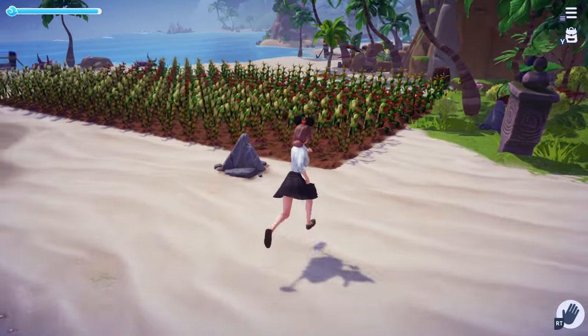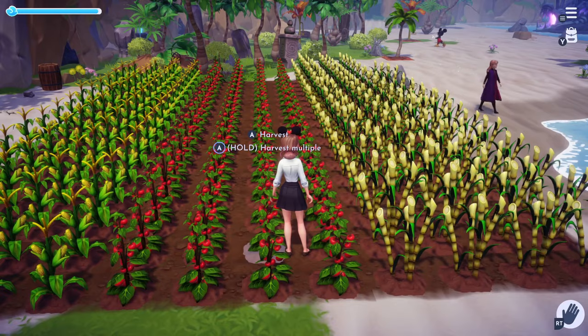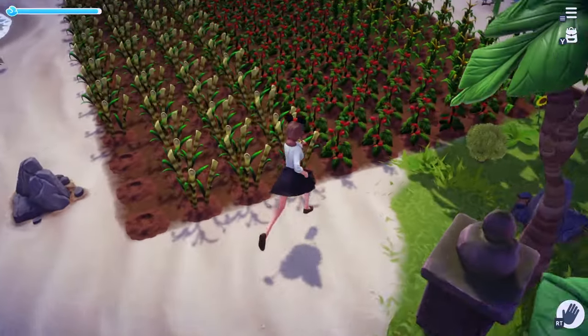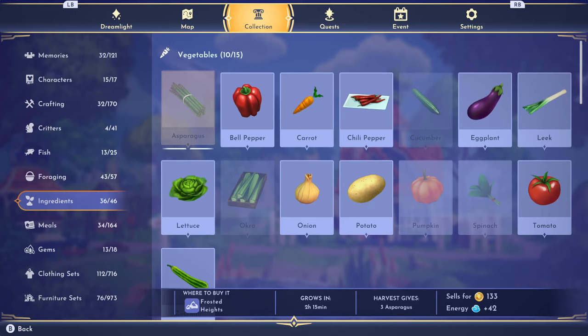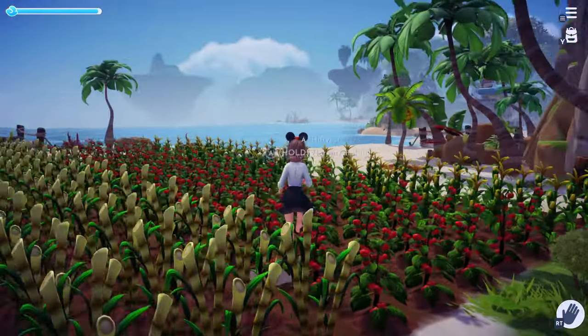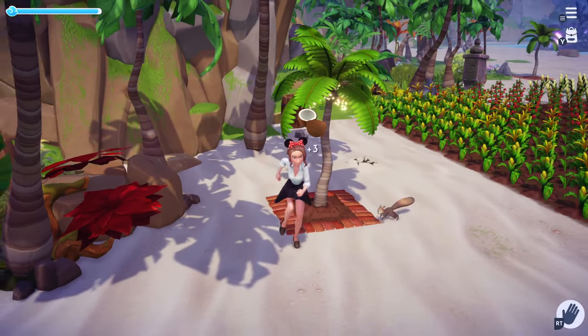One of my biggest tips is to make sure you're farming and gardening a lot. My favorite thing to farm is tomatoes — you get three tomatoes per plant, and you can sell them for a decent amount of money. Each ingredient in the collection tells you how much you get per harvest, how long it grows, where it grows, and how much it sells for. Tomatoes take 25 minutes to grow, you get three, and you sell them for 22 each. With a character gardening bonus, you'll get extra and it's a very good way to make money.